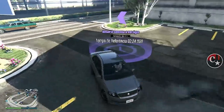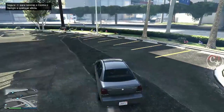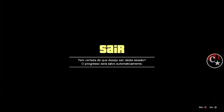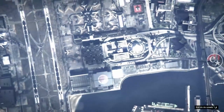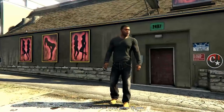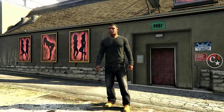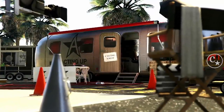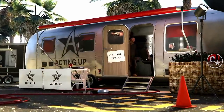Pegue um veículo — pode ser de NPC. Ative o desafio contra o relógio com setinha para a direita e setinha para baixo. Venha no Franklin ou no Michael e vamos para o modo história. Chegando aqui, vamos entrar no modo diretor. Vamos ficar aqui não muito tempo, igual no outro vídeo passado, porque aqui é bem mais tranquilo.